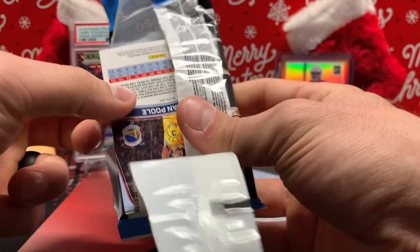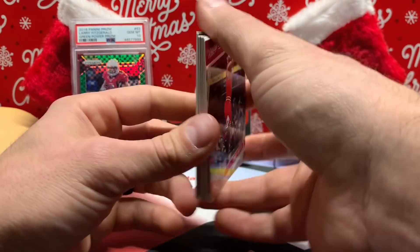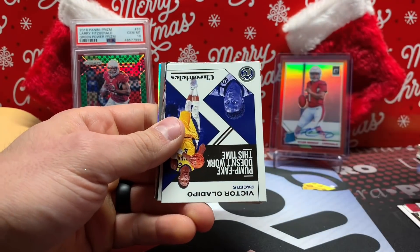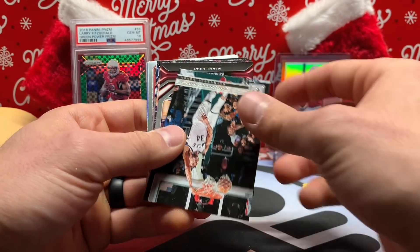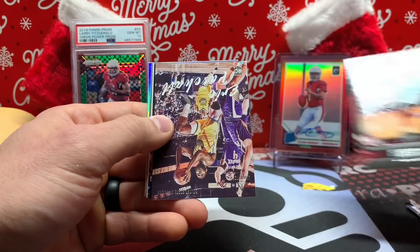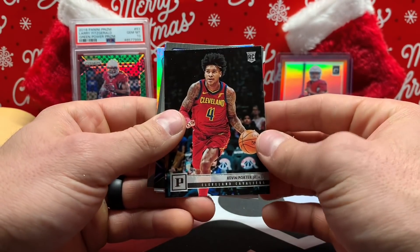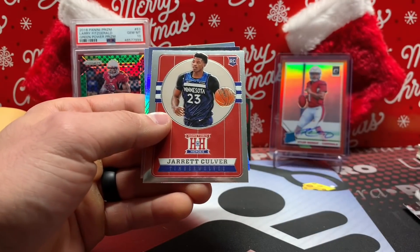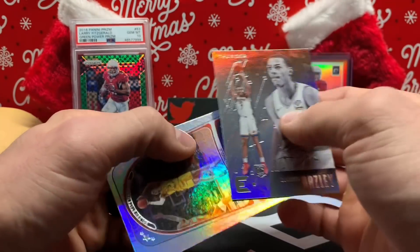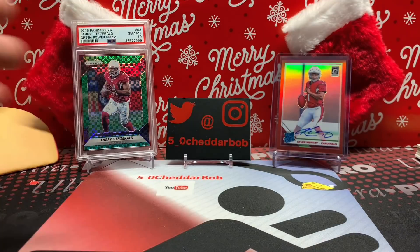Kendrick Nunn, Eric Pascal, Kevin Porter Jr., Matisse Thybulle, Damian Lillard, Jarrett Culver Hometown Heroes — that's a good looking card. Darius Bazley and Jordan Poole. I think that was the least impressive pack out of the three.